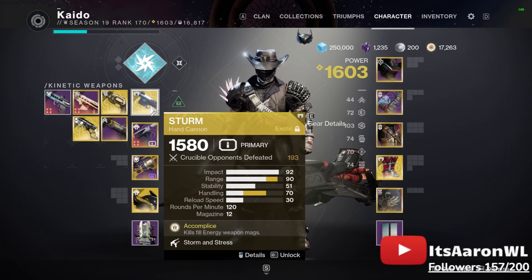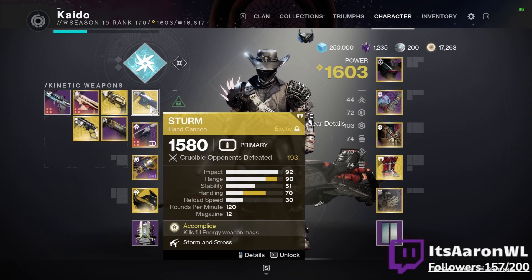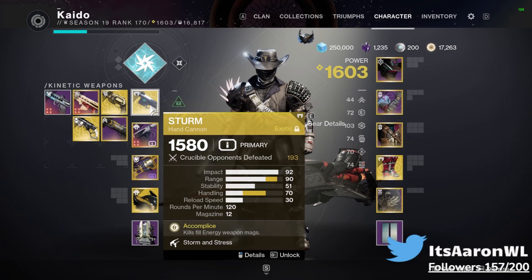First thing — Sturm. I do have the Catalyst, which boosts it up to 90 range and 70 handling, which I think is very ideal and honestly necessary when using these. If you don't have it, I would get the Catalyst done quick and then come back to this, because it actually changes the game for how good Sturm is.